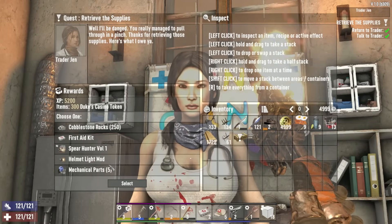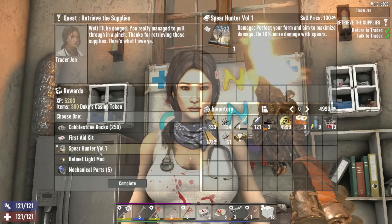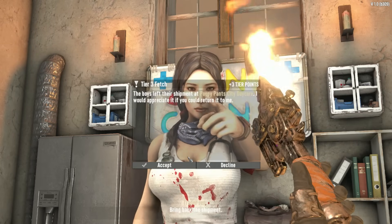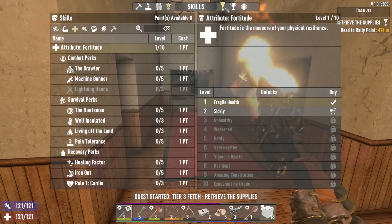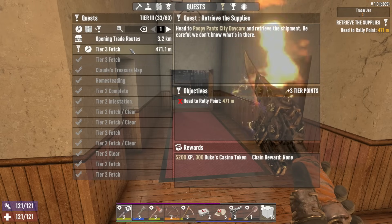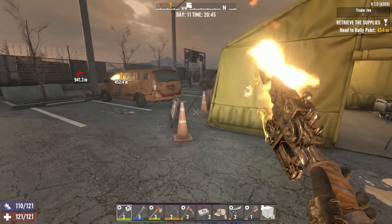Trader Jen, nice job! We got cobblestone rocks, a first day kit - super valuable. Spear Hunter Volume One - 10% more damage, there's no question, we're taking that. Let's see what other jobs you have - we have a fetch, a clear, and another fetch. We're always looking for easy ones - that might be easy so we'll grab that one. We are at 33 of 60 tier points, these quests give you plus three per completion. If you can pick off these little fetches and tease your way into buildings, you can really fly through those.